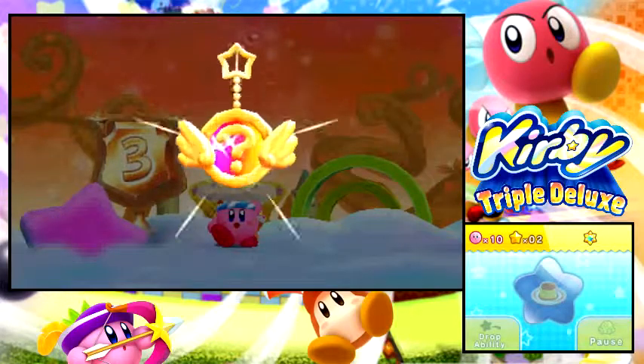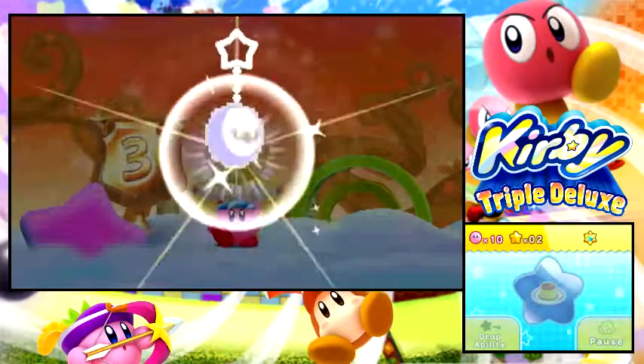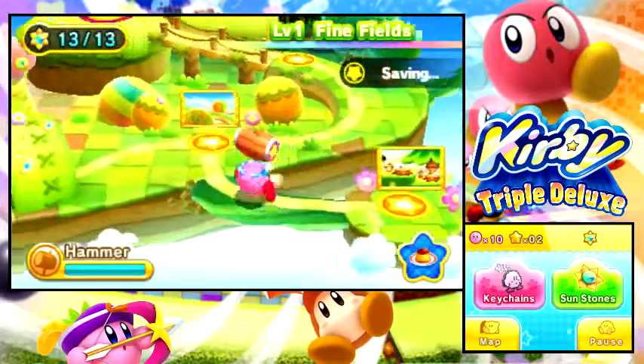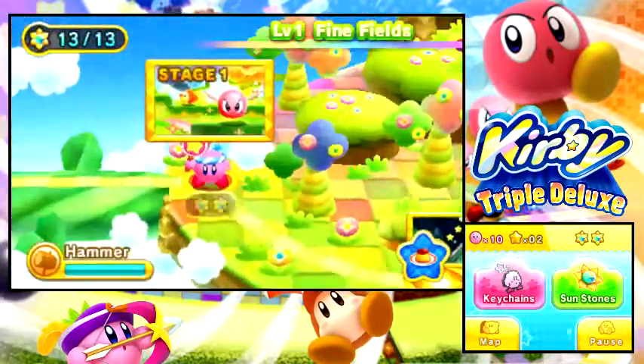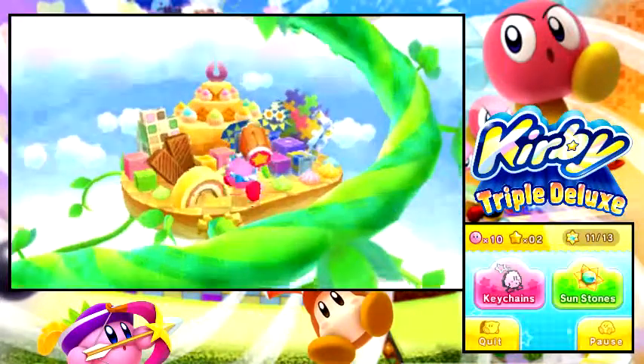Keychains: hammer Kirby, yep. The rare one was Power Paintbrush. And there we go — now we definitely have every sunstone in Fine Fields. So we're off to World 2, or Level 2 I guess, which is Lollipop Land.